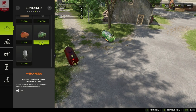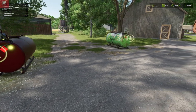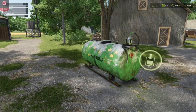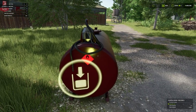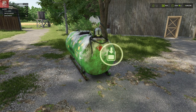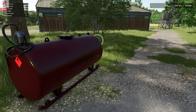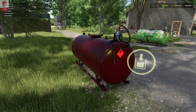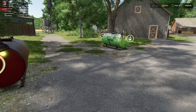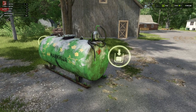The description reads: old-school Hankija fuel tanks. Contains worn versions with color selection in red and green, and newer versions which cost more but have a smaller daily upkeep. The worn version has a 3,000-liter volume, costs $750 to buy, and has $25 daily upkeep. The new version also holds 3,000 liters, costs $1,500 to buy, and has a $10 daily upkeep — so it swings around depending on how long you plan to play.